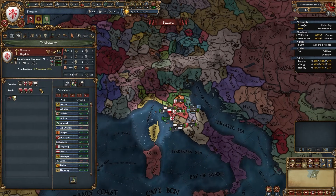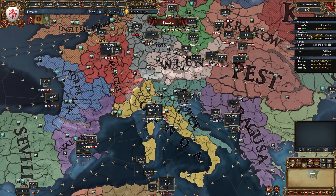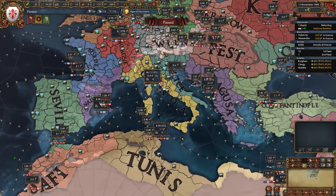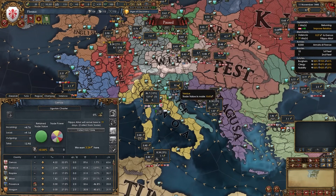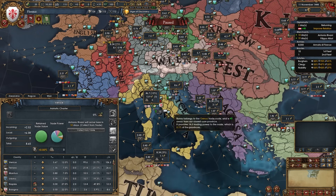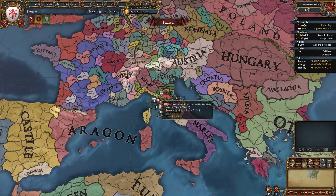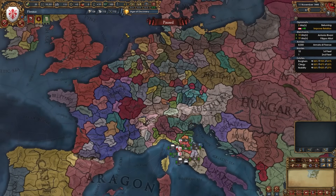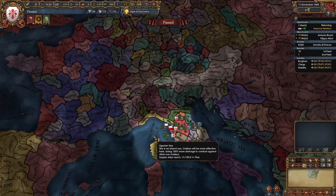Don't set rivals just yet. With your free diplomat, start improving relations with Austria, and rearrange your merchants. We don't need them transferring trade right now — instead tell them to collect in Genoa and Venice, and once they arrive, establish communities. This helps with alliances and deters coalitions later, since aggressive expansion in northern Italy is among the highest in the world due to the HRE and high development provinces.